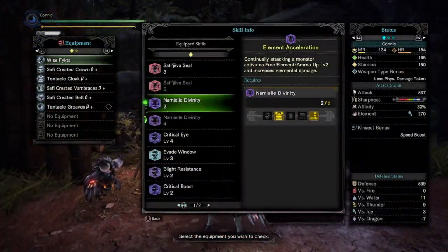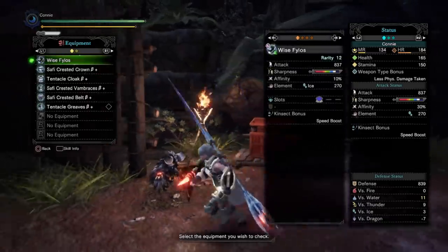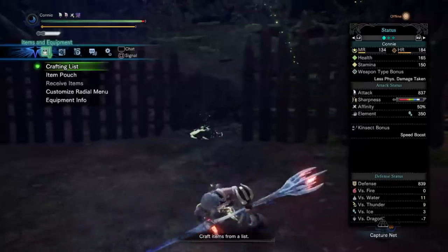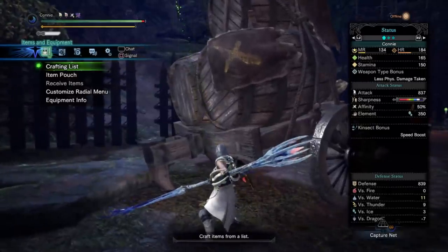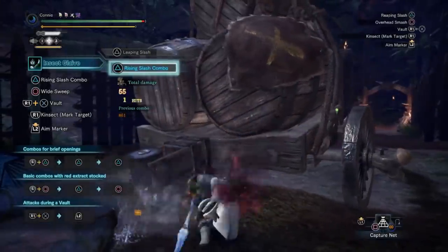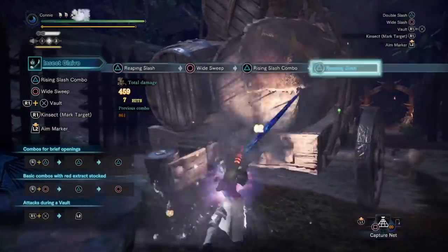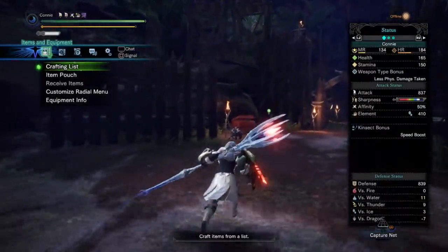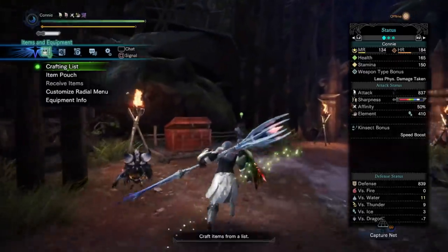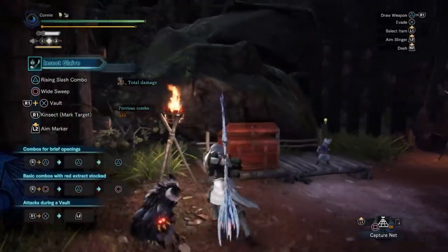Let's see if the two-piece Namielle set bonus stacks. Element Acceleration activates free element and elemental damage up as you attack repeatedly. Our element is at 270 when unsheathed, and at 350 with the two-piece Safi set bonus active. Once Element Acceleration kicks in, it goes up to 410 — so yes, it does stack. Went up by 60 on top of the existing bonus. Two-piece Namielle stacks confirmed.